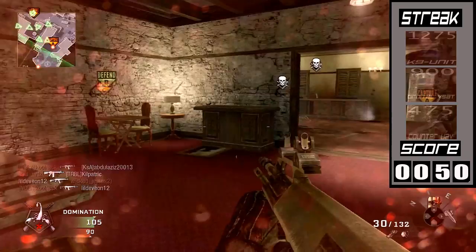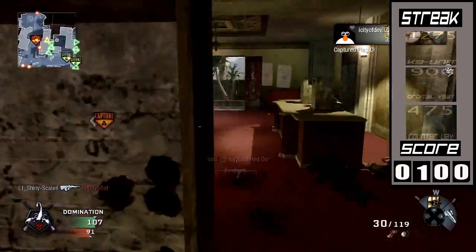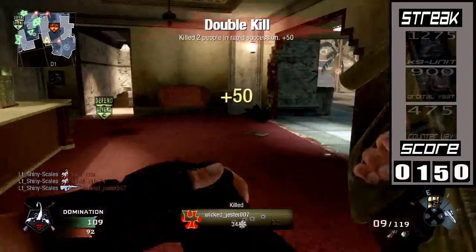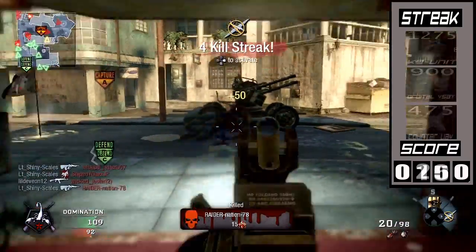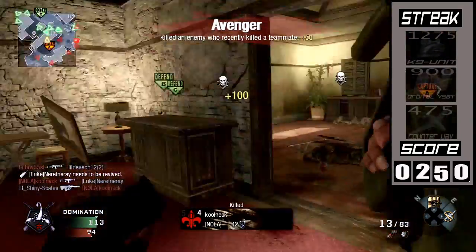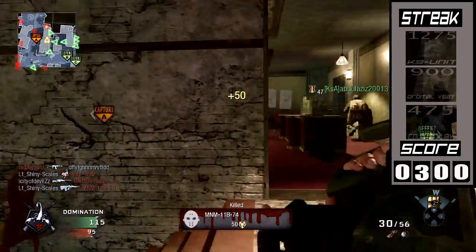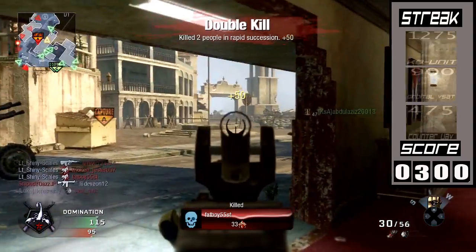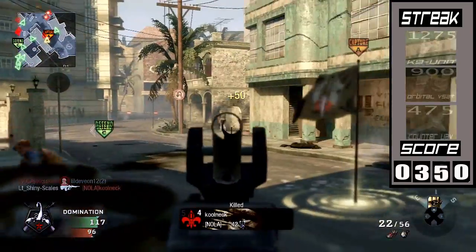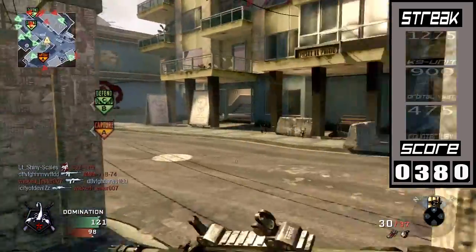In my opinion, trying to get attacks or defends while standing on a flag is going to be the easiest way to build a lot of score quickly. For instance, say you hop onto the enemy A flag and start capturing it, but two enemies show up and you win the gunfight and kill both of them. In that instance, you earn 350 points: 150 for the capture and 100 for each kill because of the attack bonus.